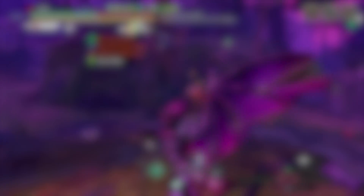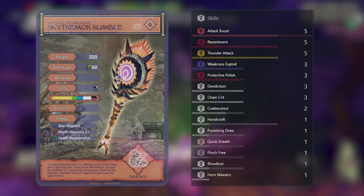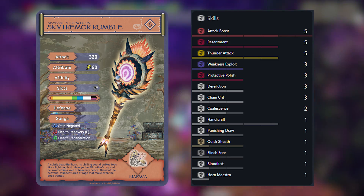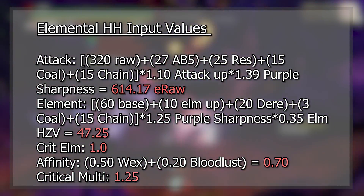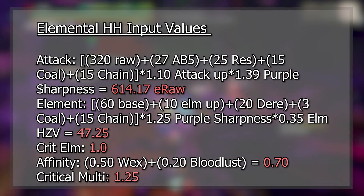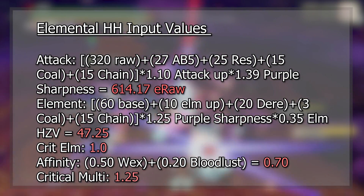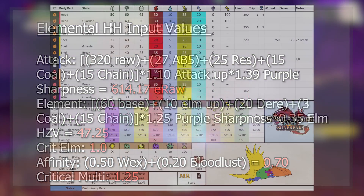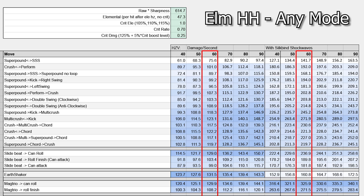Let's move on to elemental Hunting Horn. For our elemental set I will be using the Abyssal Storm Horn. Again I will be considering this midway through the hunt with Coalescence procced and Bloodlust overcome, providing us the affinity buff instead of the attack buff. For this horn I have also included the attack up buff from using Bead of Resonance. Again we will be comparing it against Daimyo Hermitaur with a 60 blunt head hitzone value and a 35 thunder elemental hitzone value. The Abyssal Storm Horn does not have sonic waves, so again we will be ignoring the bottom portion of this sheet.